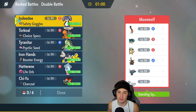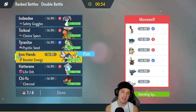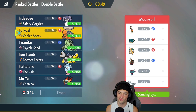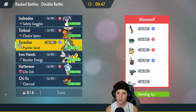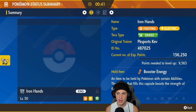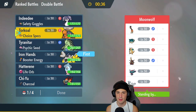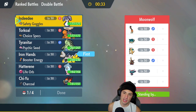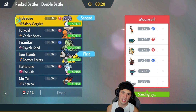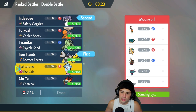Thinking about my lead: I'm going to go Iron Hands. I don't really want to go into a dark type Pokemon — I like Iron Hands here because I can always try Swords Dance if I want. For the second slot I'm thinking either Hatterene or Indeedee to set the trick room, and I might just go Indeedee so we can get that Psychic Surge up and block first-turn priority.